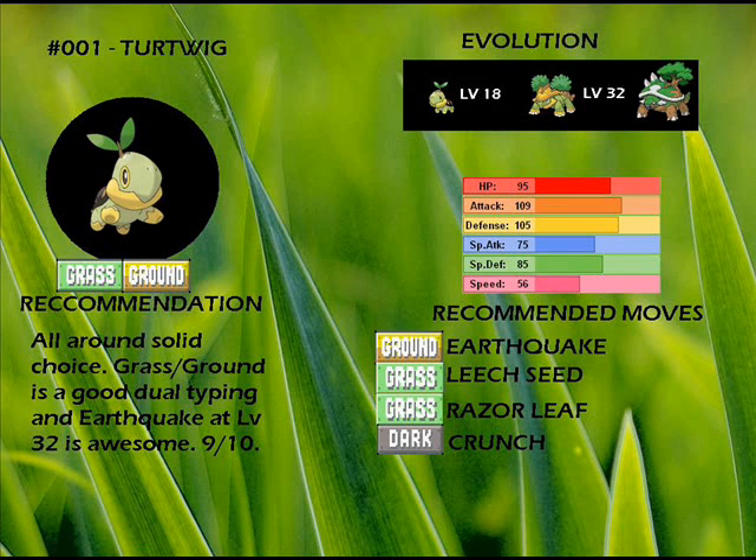Its speed leaves something to be desired, and that's what keeps Turtwig from becoming a superstar — like Max Talbot, if you get my reference. Recommended moves: Earthquake, Leech Seed, Razor Leaf, Crunch — all very reliable moves.